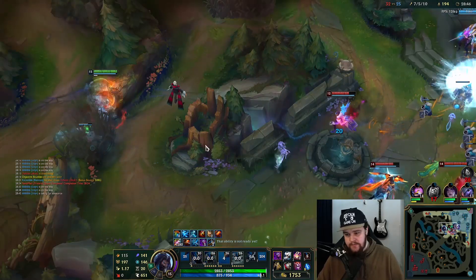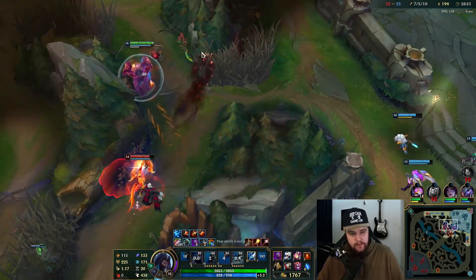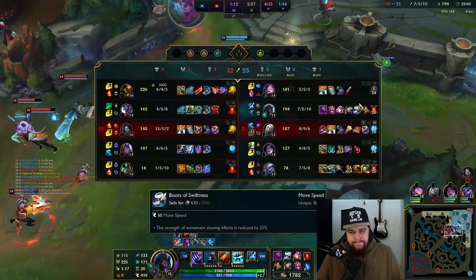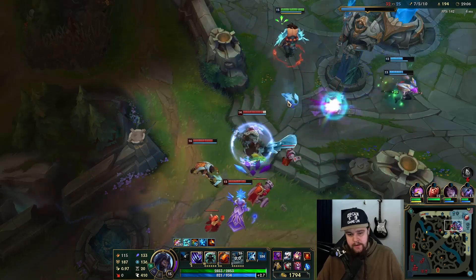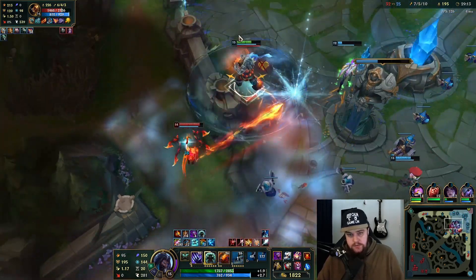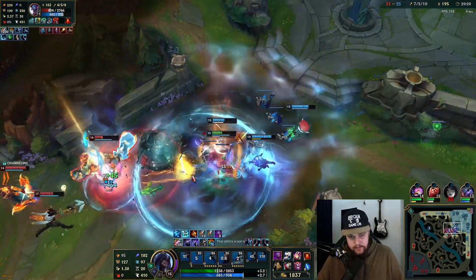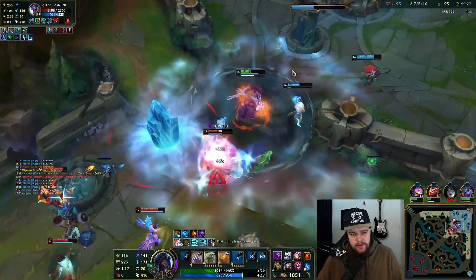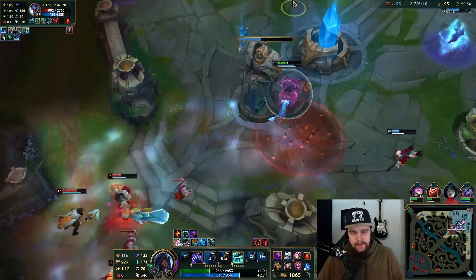I need my team to do something here. We don't have Cannon ult though. I'm going to get Varus ulted — sidestep that, we're good. No real engage opportunities there unfortunately. Vlad's going to come back now so we might have a chance. That dude's dead right? Come on! Oh come on, how is that not a death? My team does no damage — this is ridiculous. That is unbelievable that he didn't die there.